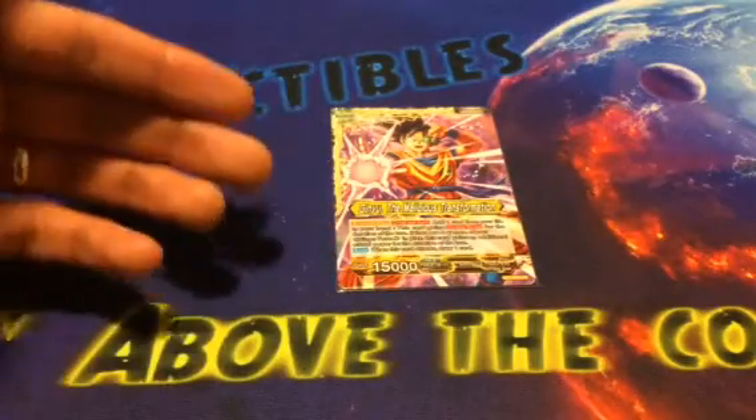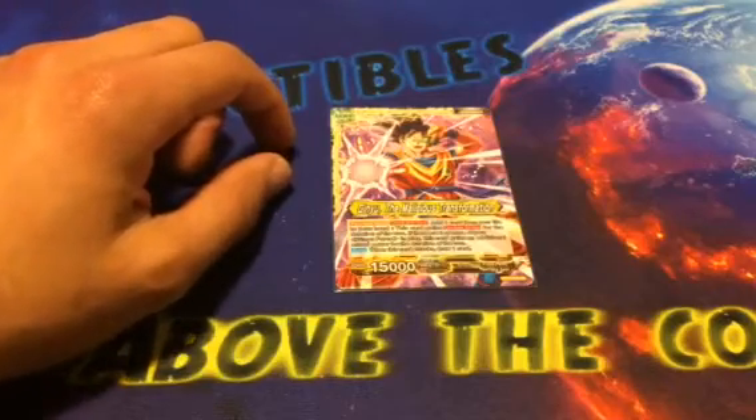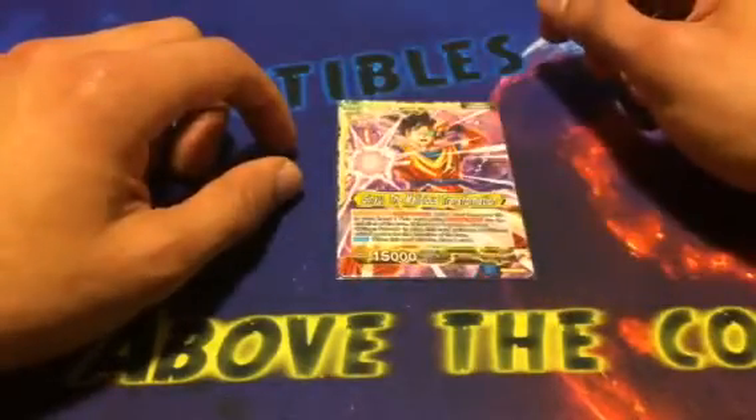Anything that — any leader that can get up to 20k, become Double Strike, and draw a card when it attacks, it's got to be good. And the fact that it's also yellow means it can play Cold Bloodlust, which is just crazy, and I absolutely love this card. So without further ado, let's get into the deck profile.